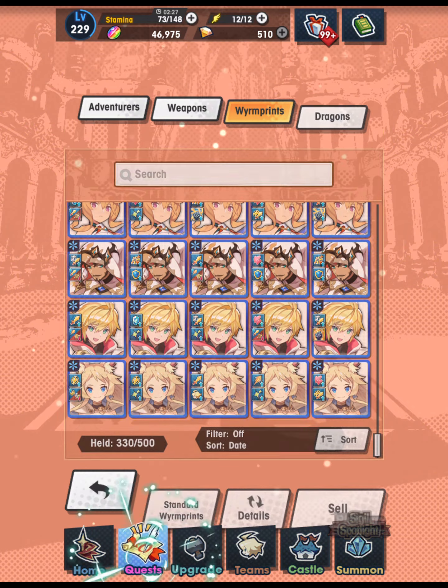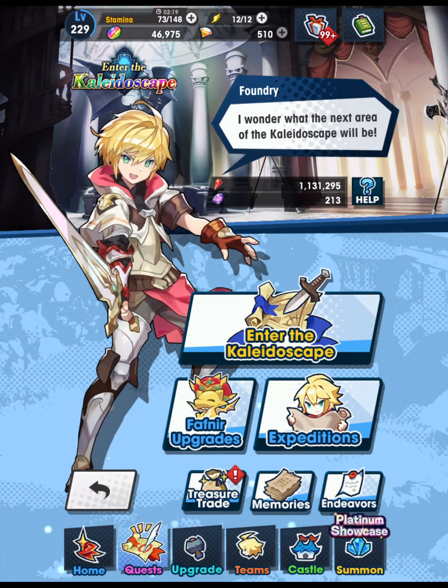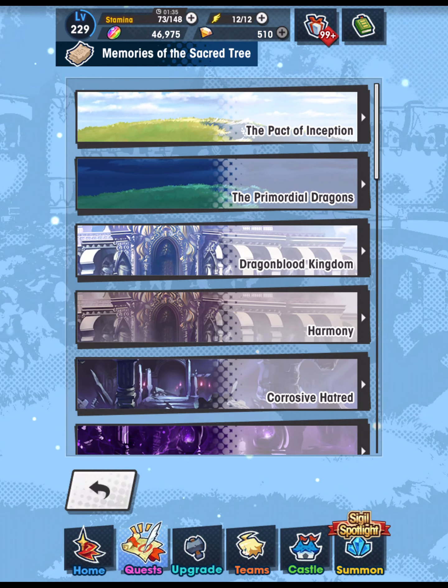That's pretty much it as far as my Kaleidoscape journey. Going back into Enter the Kaleidoscape, I thought it'd be cool to just read through these memories of the sacred tree. I'll read them out loud since there's no voice acting. I'm thinking about making videos to preserve some of the other stories in the game — there are already some other channels and resources that do that pretty well — but I might record them anyway just to have them before the game ends service. For now let's focus on the memories of the sacred tree, starting with the Path of Inception.